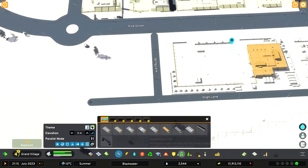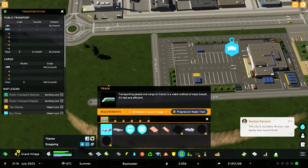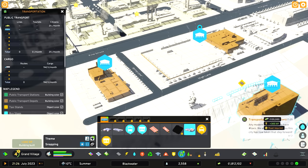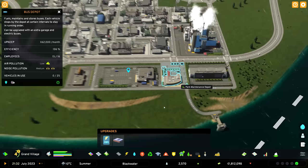With the taxi depot placed, transportation department announces: 'A modern city deserves taxis — we're glad to inform you this city has now taken that step forward.' So we have our taxi depot and bus depot right across from each other, alongside the park and road maintenance depots. All these vehicles will push out this way. You can also make taxi stands where taxis will wait, while buses keep rolling around and return here when their shift ends or need maintenance.